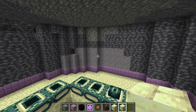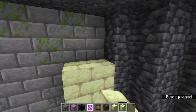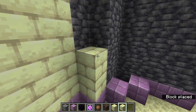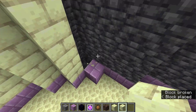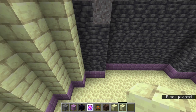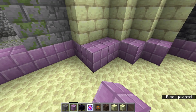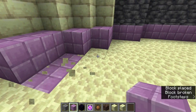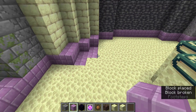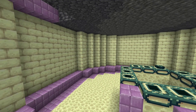Your next step is to replace the walls with endstone bricks — just place them down, nothing too special. Once you've done that, go to the base of each wall where the purple was marked and extend it using purple blocks. Then to add some extra detail, go to the bottom and replace the very bottom layer with more purple.